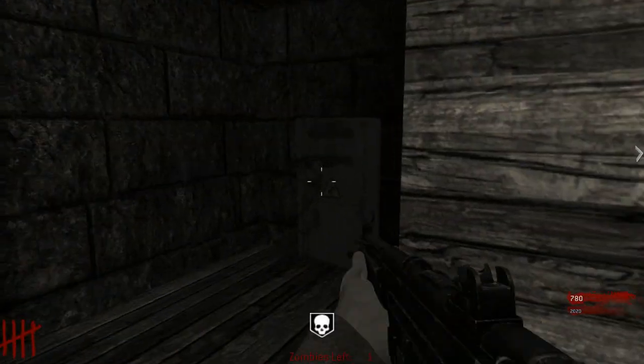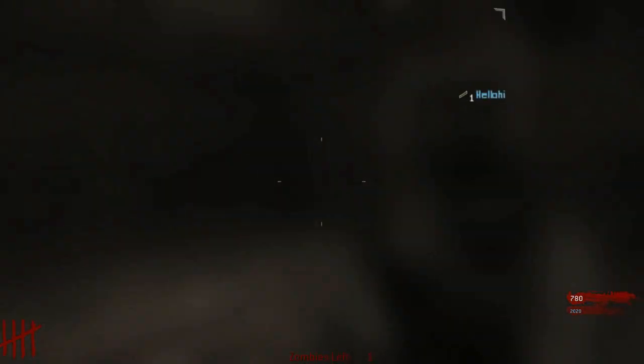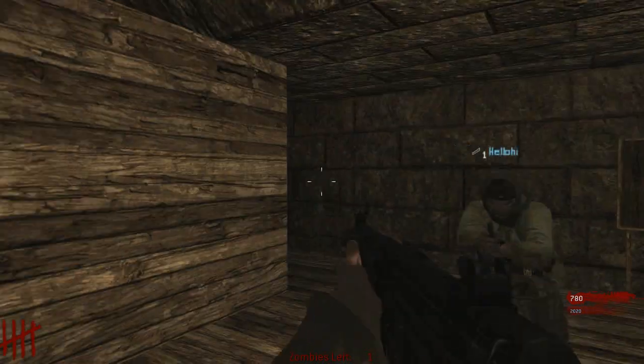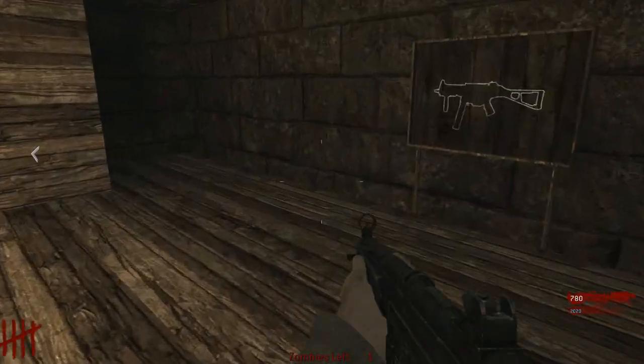That's 2,000. What was that map that was all stairs? Obviously not the one we just played. Oh my God — what? Color? Oh cool. Oh, you mean Cheese Cube?